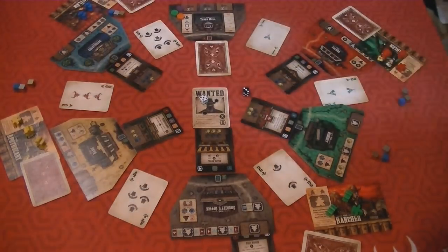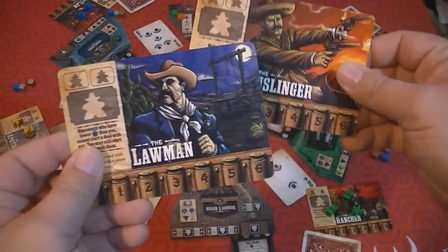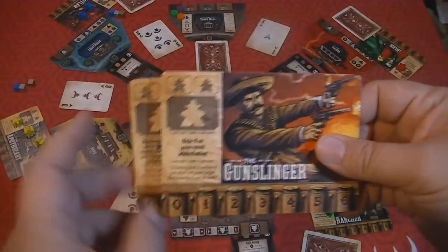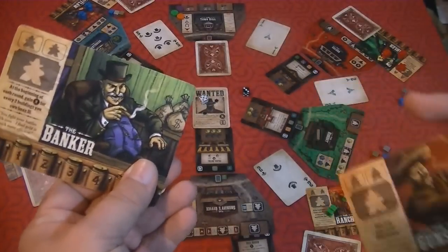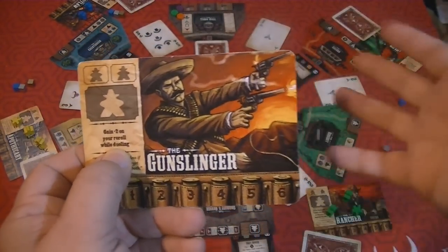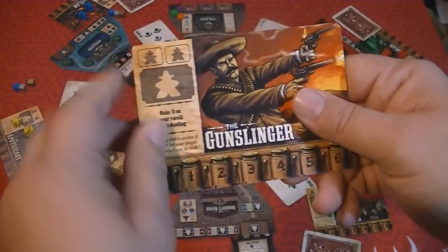Each person is going to get a little character board. These are character boards that denote the person you're going to be playing, and like a lot of these games, each of them has a special ability that allows them to break the rules in some way. Like the gunslinger here - he gains a plus two on your reroll while dueling. You'll have a track down here to mark your influence, basically your resources, and also three spots for your workers.